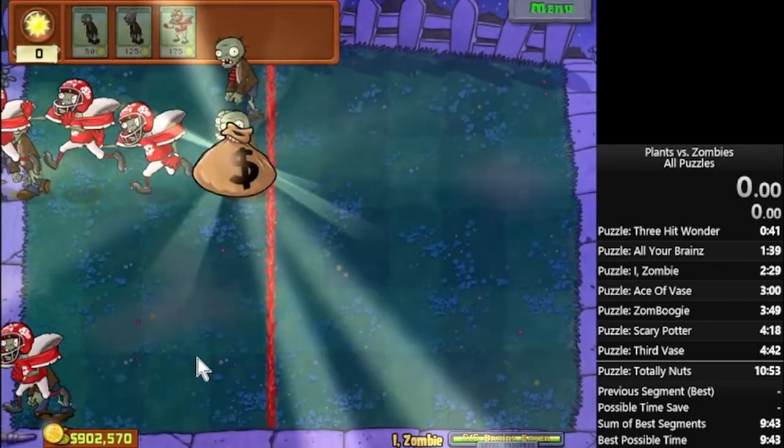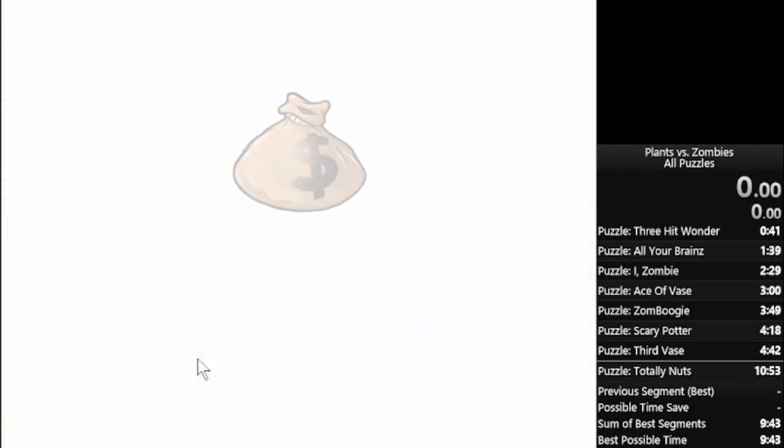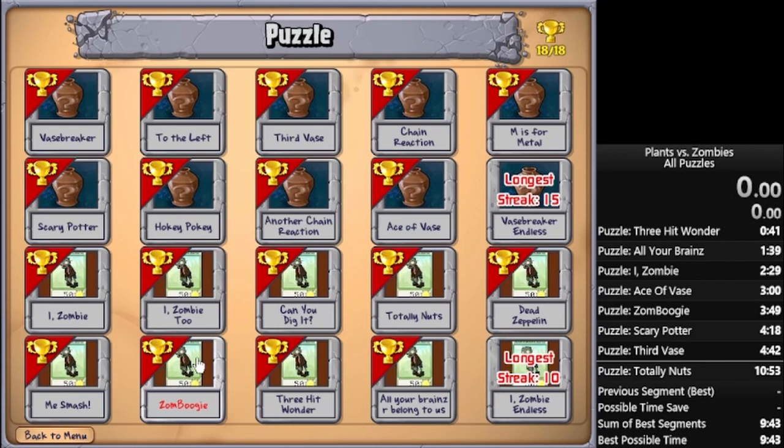And that will be the level done. So yeah, there's really not that much to go through on this. Just make sure you use your normal zombies and know how many normal zombies it takes to overpower peashooters. Make sure you combine your footballers and your normal zombies to give that extra eating power and speed through the level — that's probably the most important point. And then look out for those snow pea and squash combinations and recognize whether they're good or they're bad. That'll be it for this part of the video — thank you for watching.